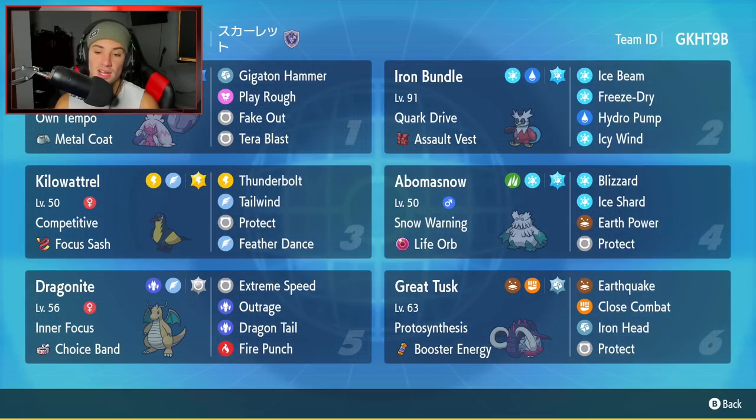Final Pokemon on today's team is going to be Great Tusk - the ancient form of Donphan - with Proto Synthesis ability alongside Booster Energy as its item. So when it hops into battle, the Proto Synthesis is going to automatically activate. It's got Earthquake, Close Combat, Iron Head, and Protect for its four moves.